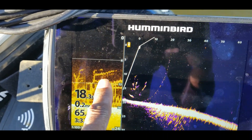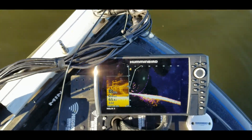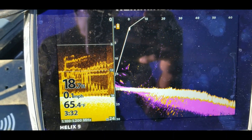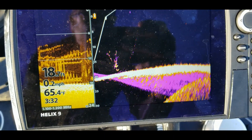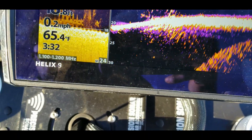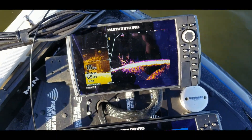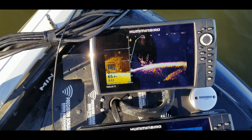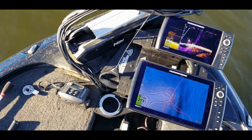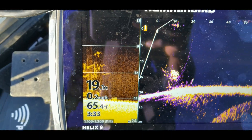Down imaging — there's a laydown right there with a brush pile. You can see the branches and everything over here. Let me move this around a little bit to get a better view. Now check that out — let's see if I can drop this right down there. There we go — see my bait falling right down into that brush pile.